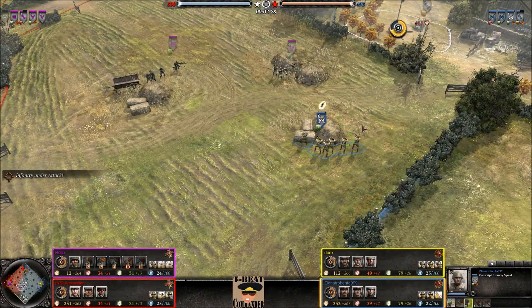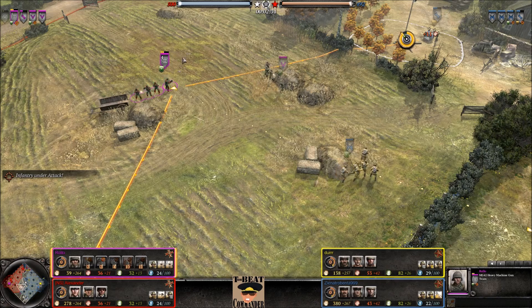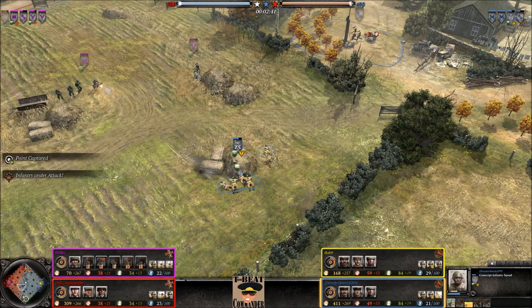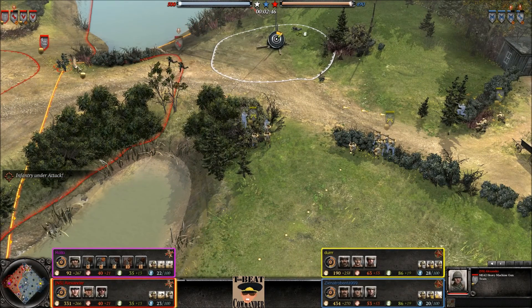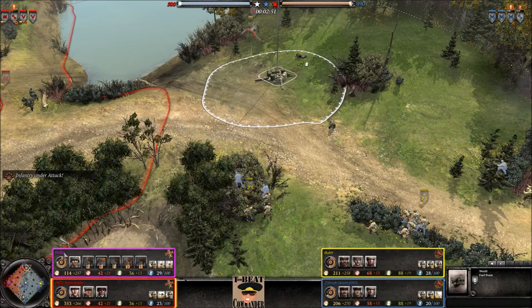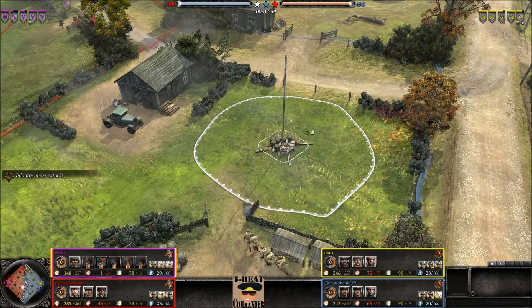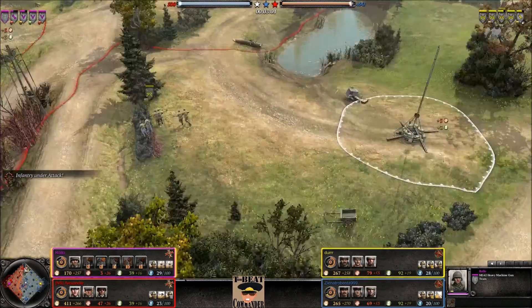Conscripts moving around using Oorah to get behind cover faster. However, they're still in range of this MG42 — but he picks it up, kind of a micro mistake there. Should have just let it fire. The MG42 is set up but cannot see these conscripts, so it's not currently firing. Durr is forced to stay back. Engineers coming down to the bottom, starting to take some of the bottom resources. The fuel point at the bottom is yet to be captured, which is strange as that's typically one of the first things taken.